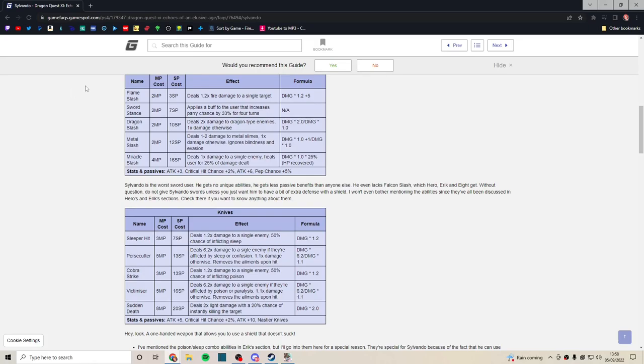You don't really fight a lot of metal slimes in this game unless you're looking for them. Miracle Slash I've explained in the Hero video — I think it's weak. He also gets it under a hidden panel in his sword tree and it costs a lot to use. He gets his pep chance buff and a critical hit bonus under swords too, but overall swords are extremely underwhelming. Also, Sylvando's weapon skill trees don't get expanded once his main skill tree gets expanded — which is another point against him.